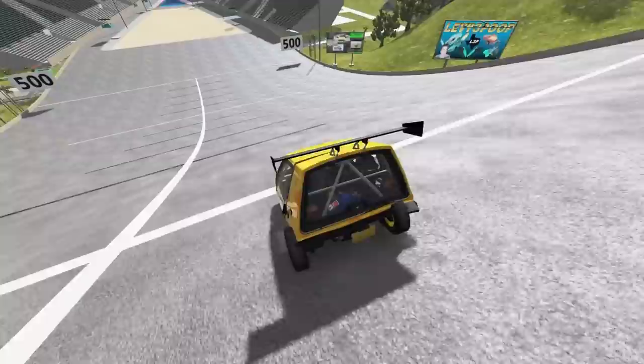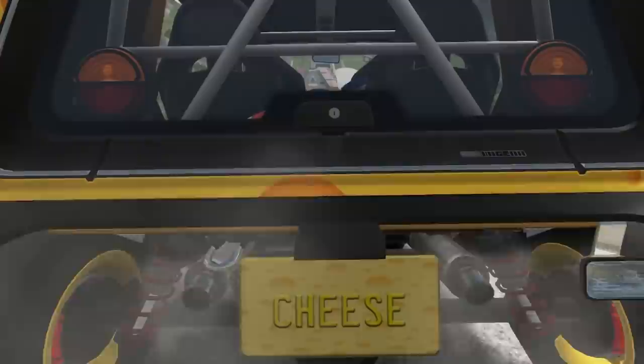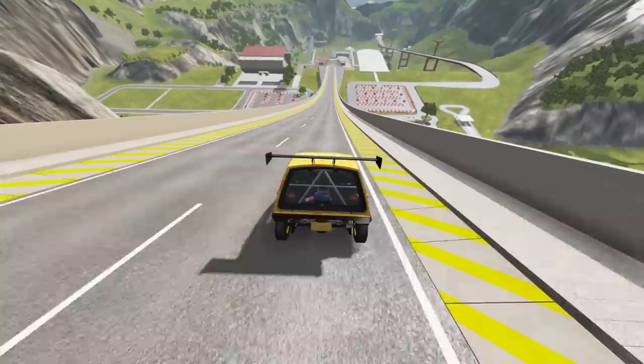Here we go — it's just cheese. Surely that much damage can't be done to a block of cheese, right? We're about to find out. Decent landing actually, damage is minimal. That's actually a pretty good run. And I just realized the number plate literally says 'cheese' on it — that's great.